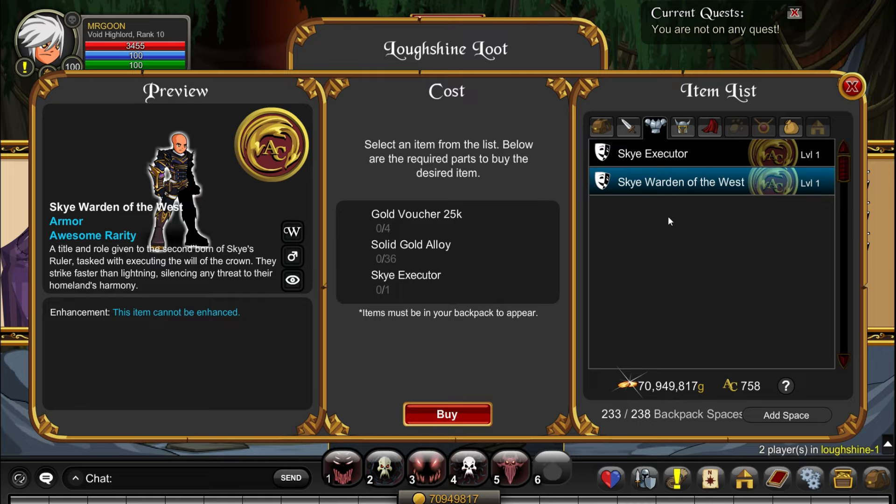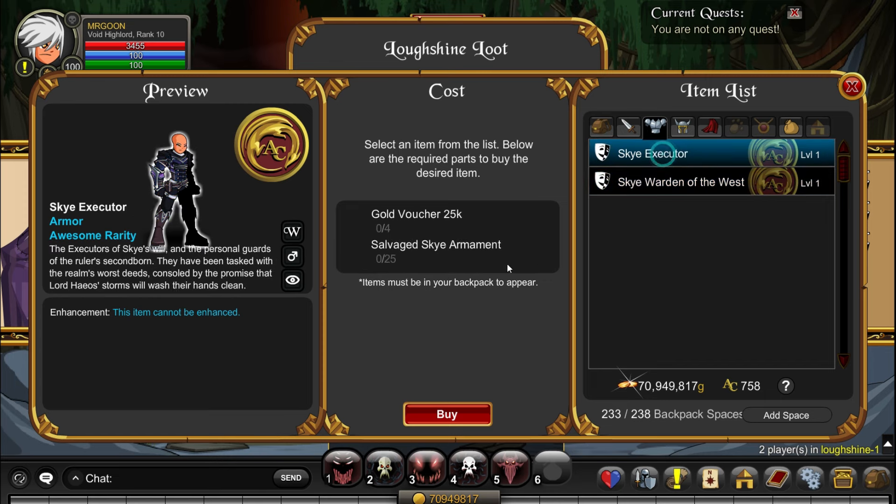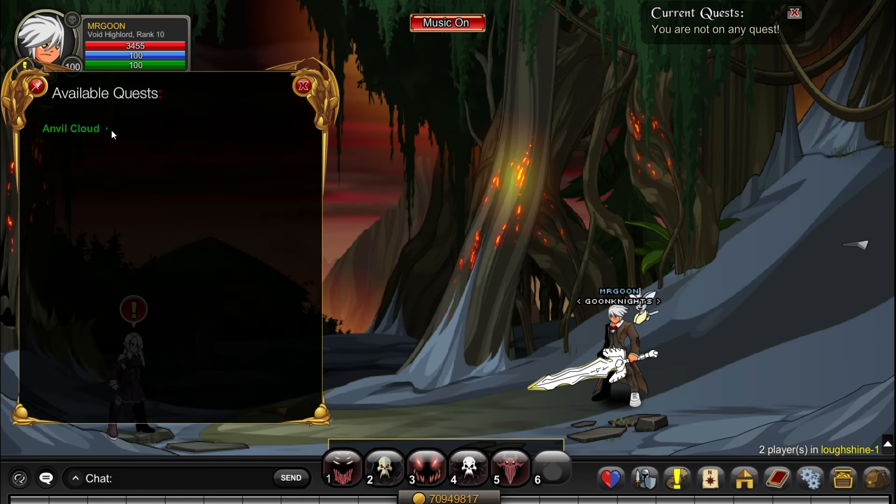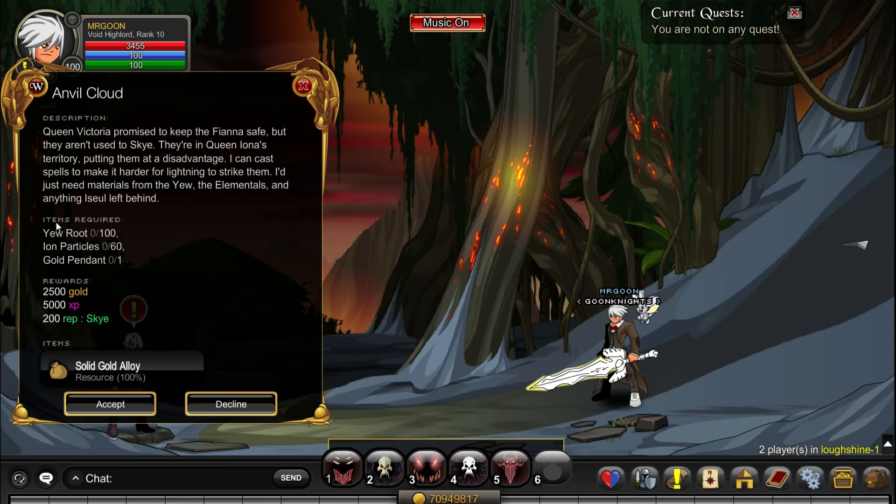The next one is Sky Warden of the West, and this time around it is the Sky Executor armour you're also going to have to grab, plus more of those Salvaged Sky Armaments. You'll also need some Solid Gold Alloys and they are from the generic farming quest in the area. A fair bit of rinsing and repeating to grab all the items you need, but that's just the way generic farming goes nowadays.